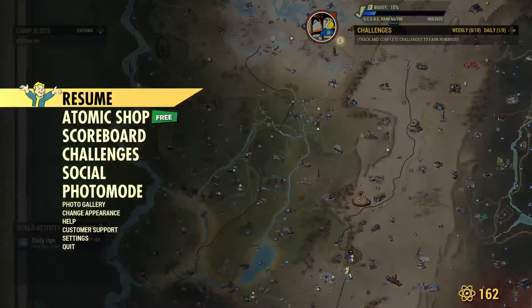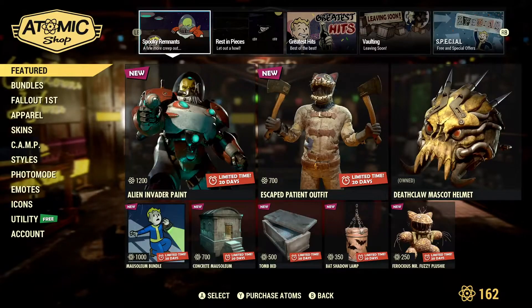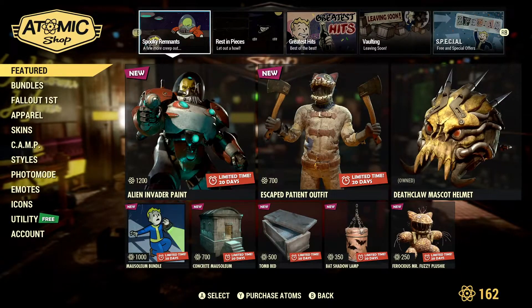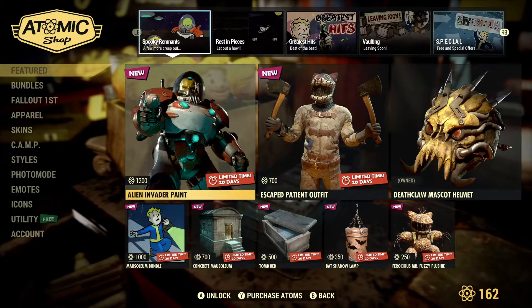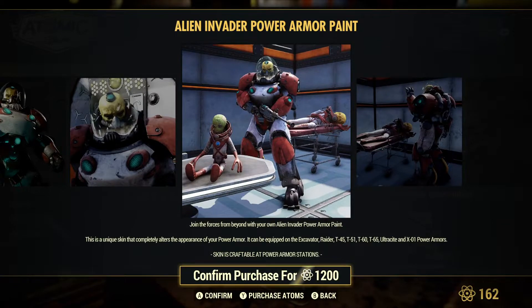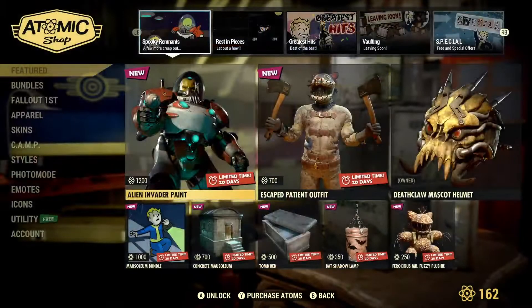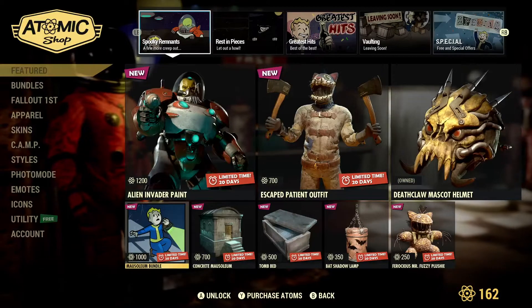Before we get into it, I want to talk briefly about what they had in the Atomic Shop today. I'm not going to go over everything, but there's a lot of new and cool stuff in the Atomic Shop today — I really didn't have too much interest in it. This new Alien Invader paint is really, really cool; it's totally something that hasn't been done before, and I like that they make you look like an enemy in-game, but I just would never wear it.